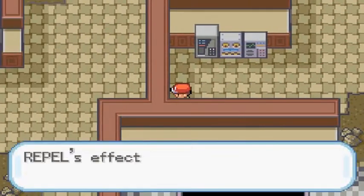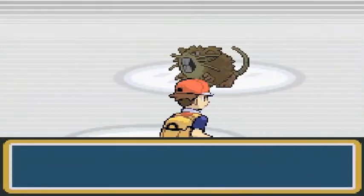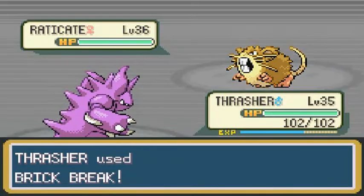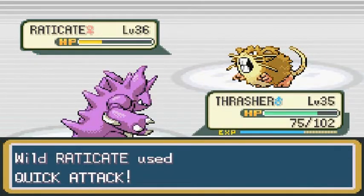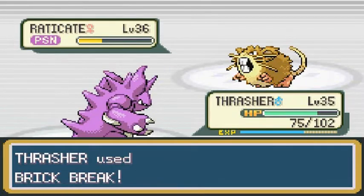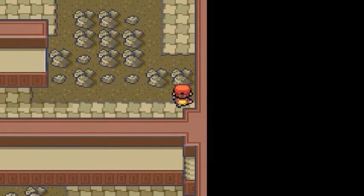There could be hidden items around here somewhere. We did get a Max Repel so we're going to be okay. Some of these Pokemon are at level 36 or above. Some of you are wondering: can you capture Magmar in here? Yes, you can, but that might be a Pokemon FireRed exclusive — I could be wrong. I really should get my handbook but I'm too lazy.